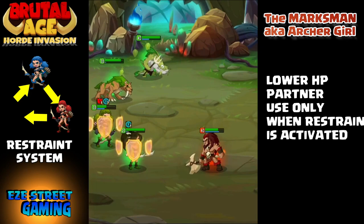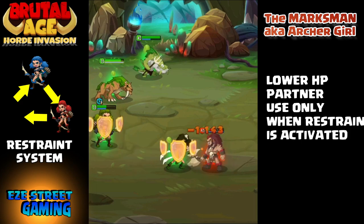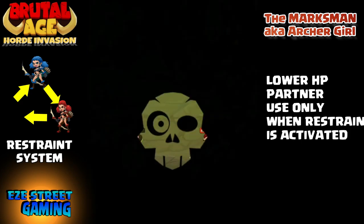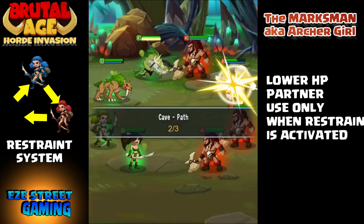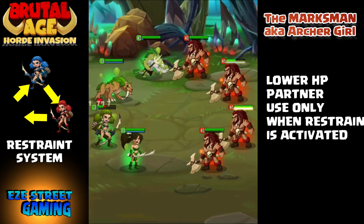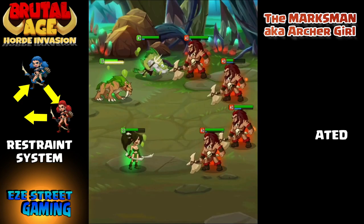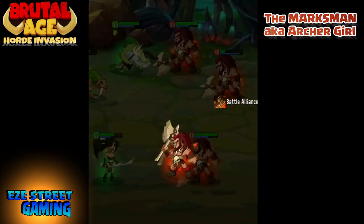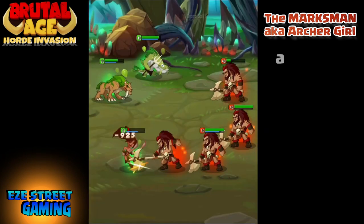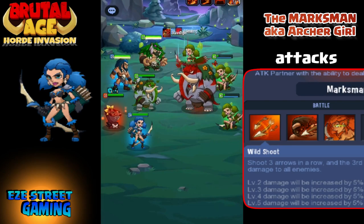First thing to go over is that the Marksman has lower hit points, so you have to really watch the restraint system. Blue restrains red, red restrains green, green restrains blue. So when you have an enemy that's mostly blue, you use the green Marksman. They're all different strength levels — there's not one that's totally overpowered, although green is probably a little stronger than the rest.